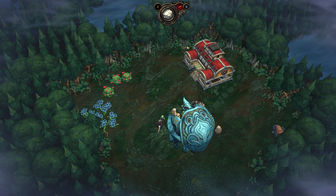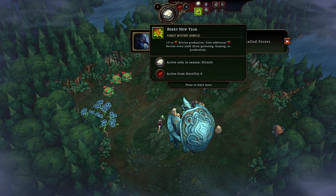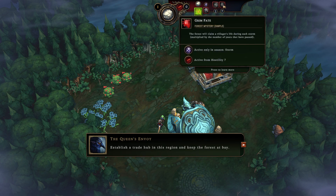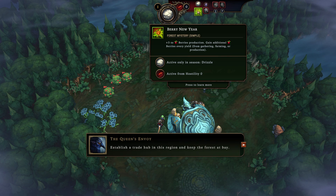Each region has a unique set of seasonal effects called force mysteries — those things at the top are force mysteries. The positive ones are active during drizzle and the negative ones during the storm. The higher the hostility level, the more negative effects the storm will bring. They should have used this tutorial to walk you through rolling over these and explaining what they mean — so I'm going to do that.